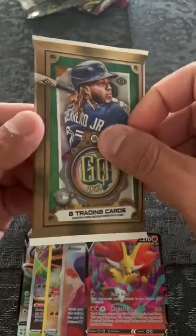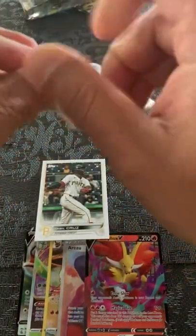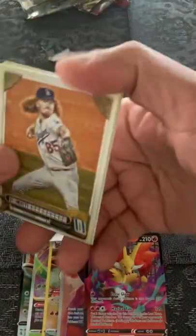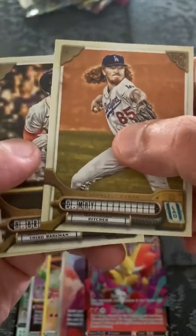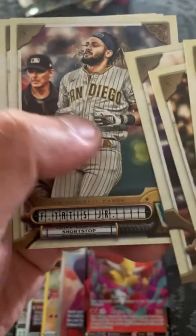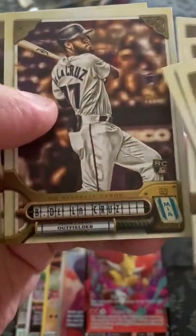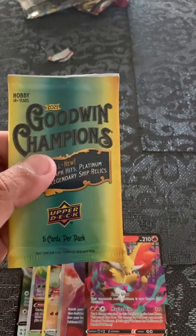Now we're going to go to GQ. First time ever opening a GQ pack, so let's see what's in here — I'm not familiar with this type of cards, hopefully we get something good. We're getting Bregman, Meyers, Tatis — it's a rookie card. De La Cruz rookie card, Nelson Cruz, and Santana. Nothing major there.